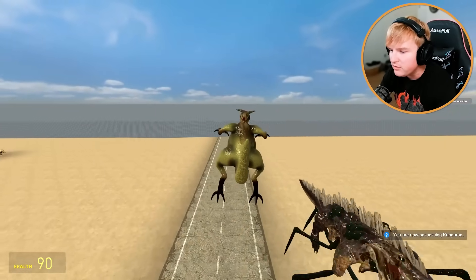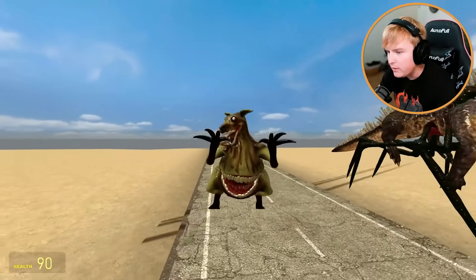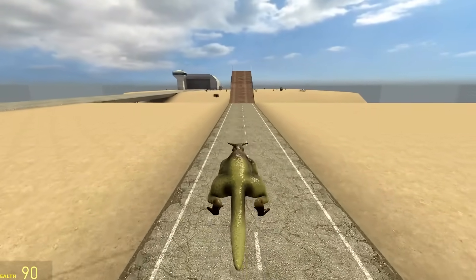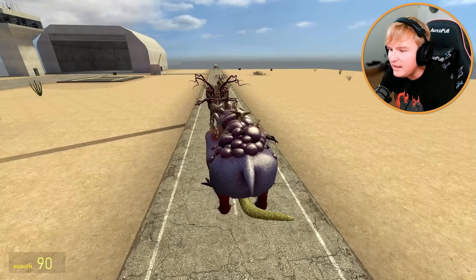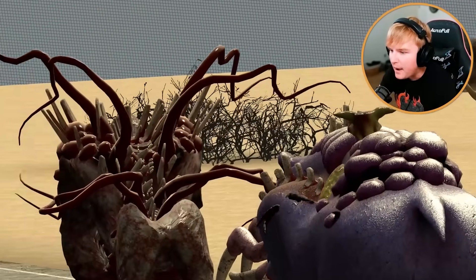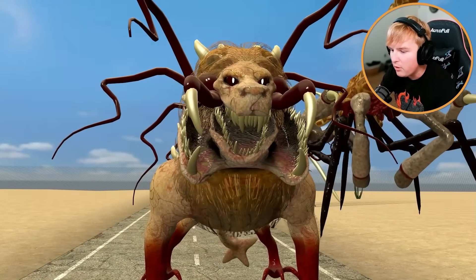A kangaroo — the ones notoriously known for how high they can jump! Oh my god, this one's terrifying — look at that jump scare! Okay, let's get moving — we're boogieing. This guy's so slow. He's eating the hippo's pouch on his top — what the frick?! Oh, that's gross.